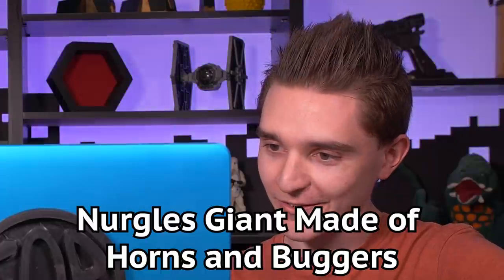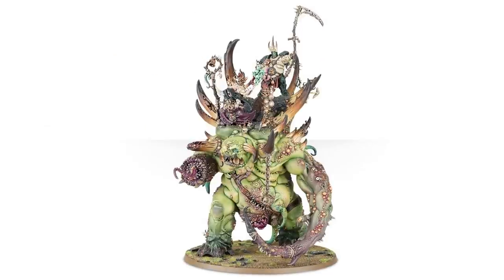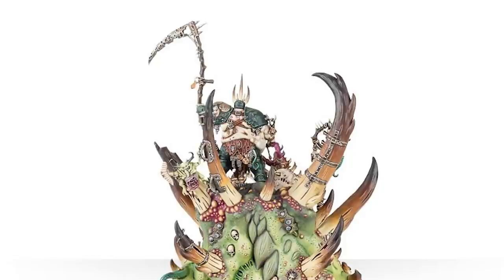Nurgle's giant made of horns and boogers — the Glottkin. I remember seeing this model when Warhammer Fantasy Battles End Times was happening. It was amazing because they didn't make models this big back then, and now they do. They're not riding on a little plinth made for them — they just climbed up on there. They're going for a little ride and then hop off and do some damage with a sickle and the bell. Dope ass model. Is it a nine or is it a ten? It might be a nine. A lot of these are getting really high scores — these ones are really good.